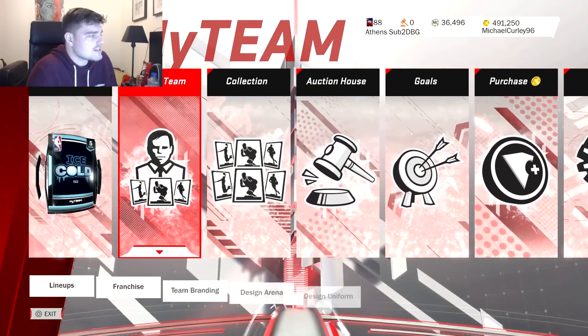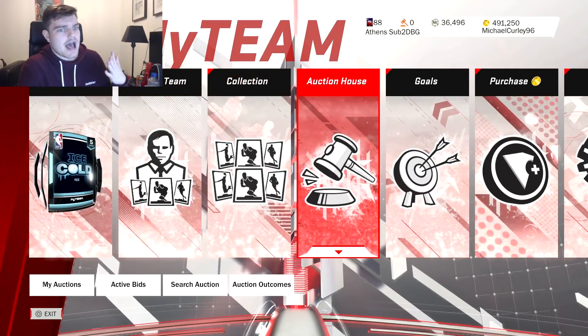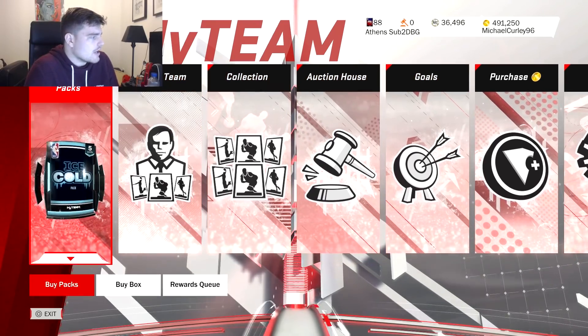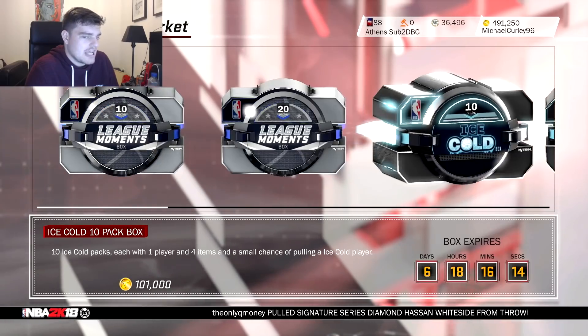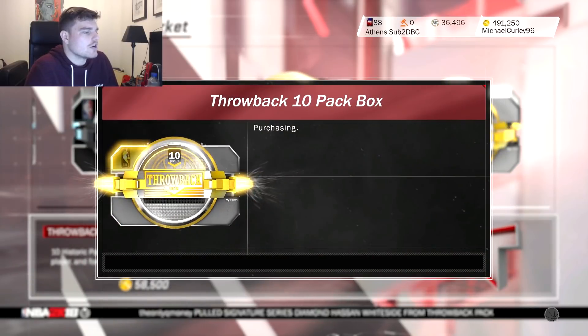I'm guessing all this has done is push the price of dark collections down, meaning it's probably cheaper to buy Dr. J and get Dirk Nowitzki now. But apparently these packs are juiced and a lot of people are saying that 10-pack boxes are the way to go. So I'm going to open two, and if I get something good, I'll open a third.